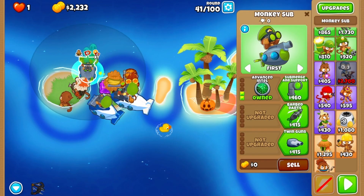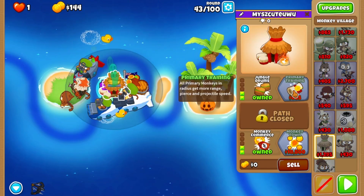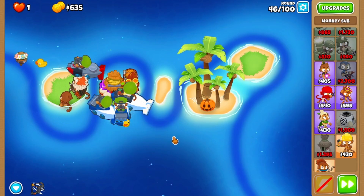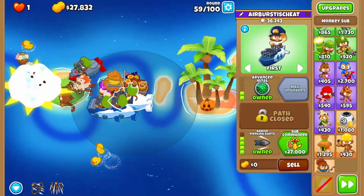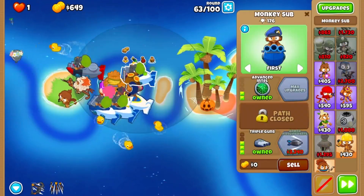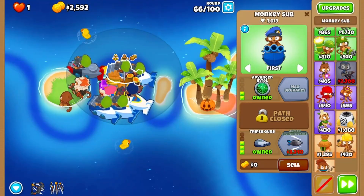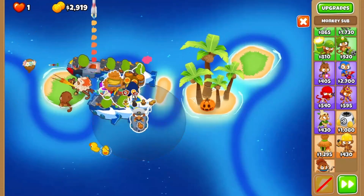After round 40, grab your third sub, going up to Advanced Intel with Ballistic Missile. Give the village Jungle Drums, and then buy your fourth sub, again going for Triple Guns. This will get you your Sub Commander by round 59. Now upgrade the alchemist to Stronger Stimulant with Perishing Potions. You'll buy up as many subs as you possibly can with Advanced Intel and Triple Guns, in range of your village and in Sub Commander range as well, before round 72.